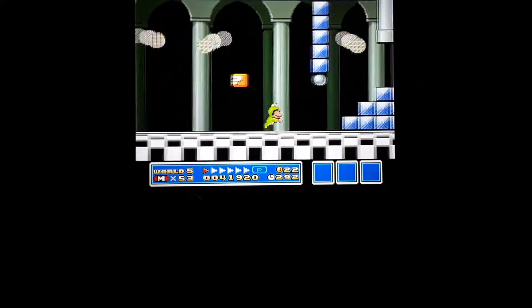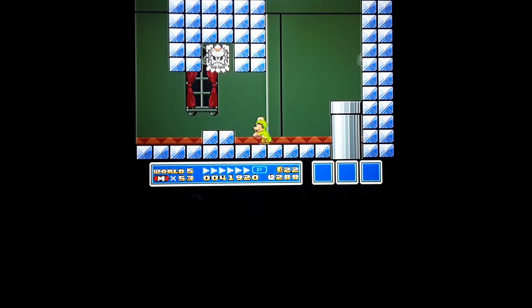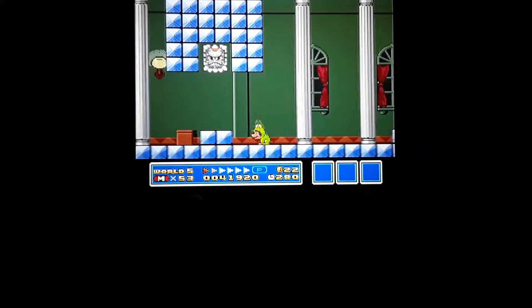You're in this fortress — actually it's a spiral castle that doesn't really have a boss. It takes us to the second map. I forgot, because I just did that trick.